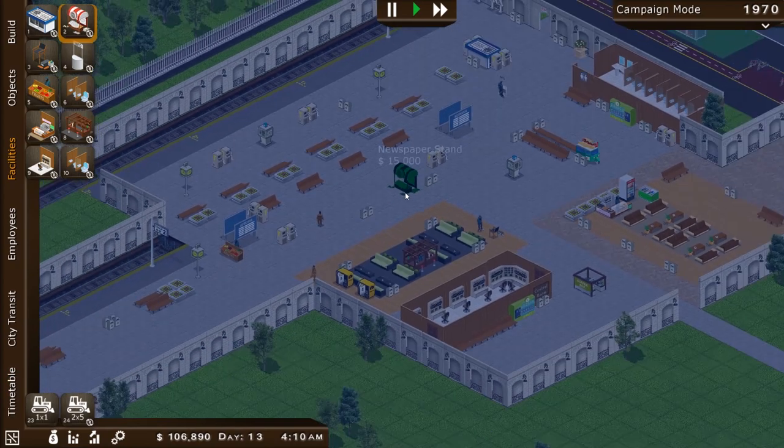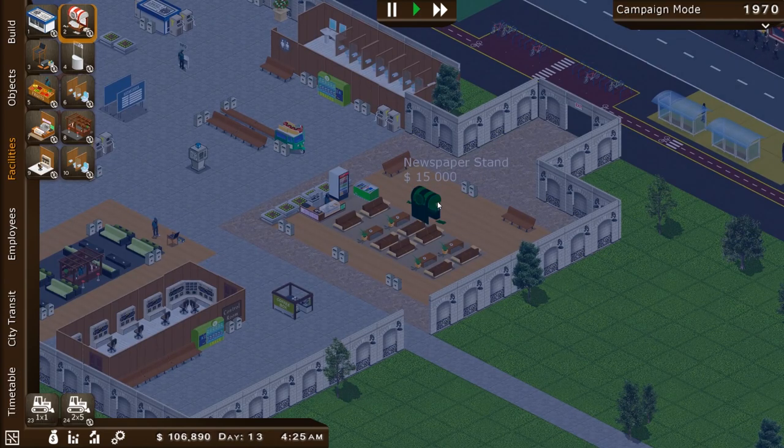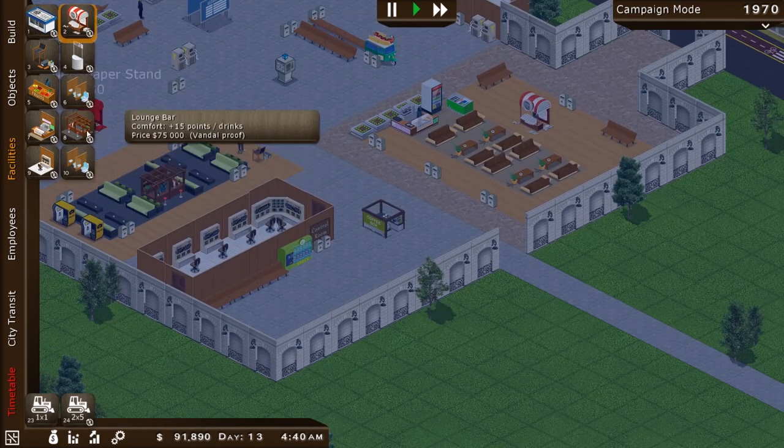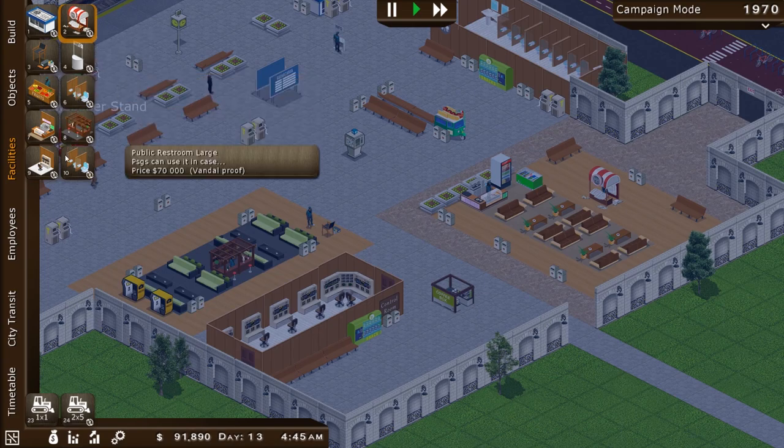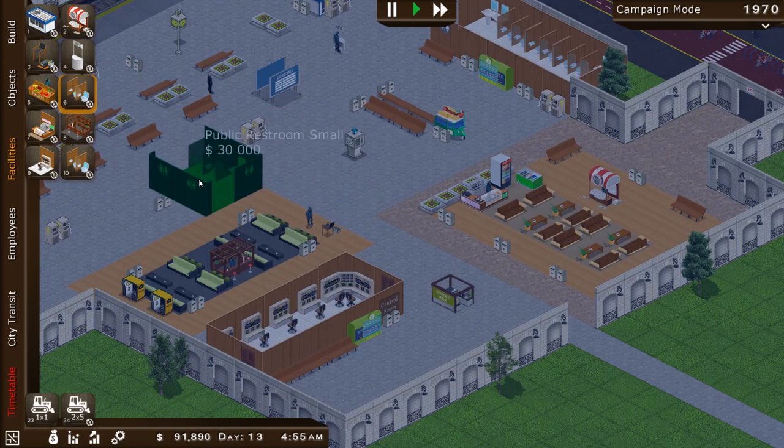So we better just continue to set up facilities to make money in the long run. Looks like we don't even have a new station down — might be a good idea to build one of those finally. Maybe we could do it over here — right outside the little food station there. Bathrooms we have — oh, you can have a large public restroom and a small one. There are varying sizes now.